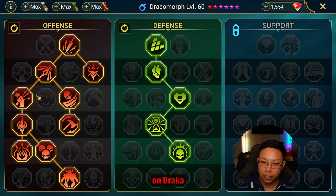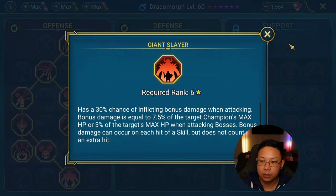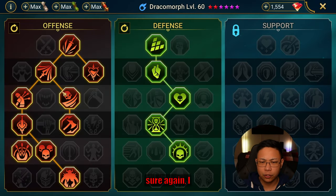Dracomorph also has 4 poisons and multi-hitters, so he's a good damage dealer. For his masteries we're taking Giant Slayer because of his multi-hit A2, though you could definitely take Warmaster as well.